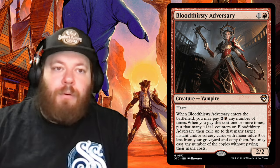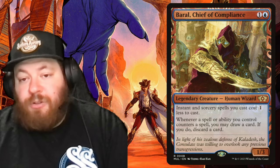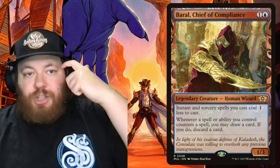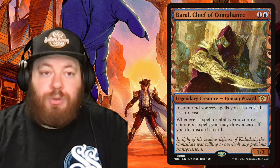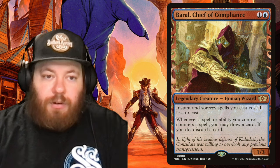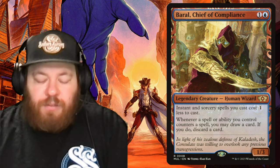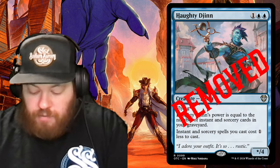Baral, Chief of Compliance is a Human Wizard for one and a blue: instant and sorcery spells you cast cost one less to cast — an automatic reducer. Whenever a spell or ability you control counters a spell, you may draw a card and discard a card, filtering your hand. We removed Haughty Djinn for Baral.